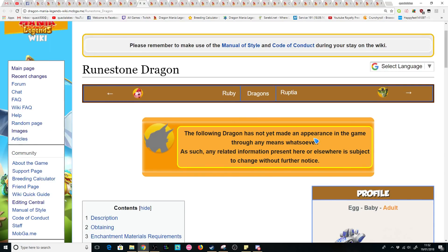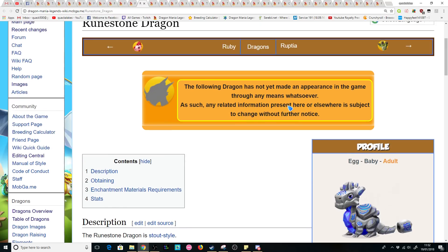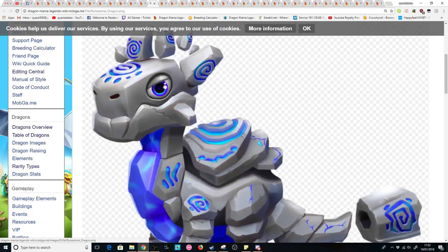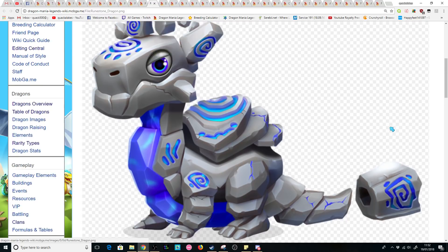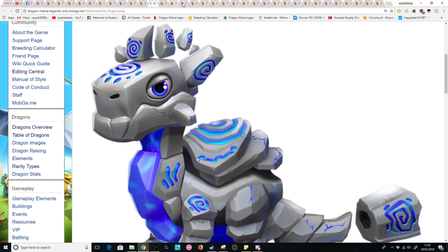Next dragon, who was actually quite a few people's favourite when we found out about his release, was the Runestone Dragon. Overall, he just has a pretty cool design, and he really does embody the special energy that is around DML and the stuff that's talked about in-game. I would love to be able to get this dragon in-game personally, but like the rest of these dragons, we'll just have to wait to see if they're ever going to be released.